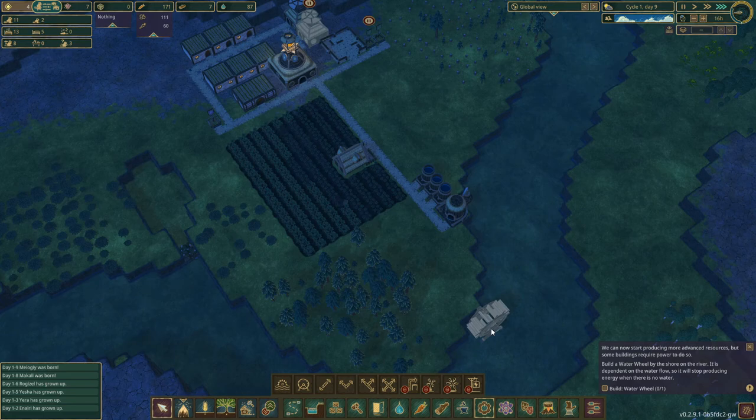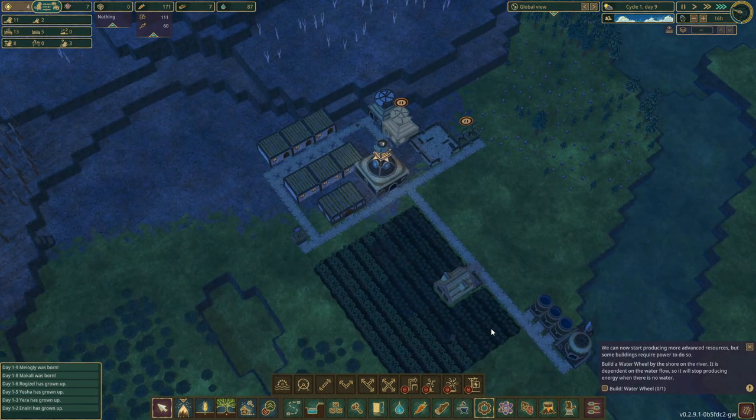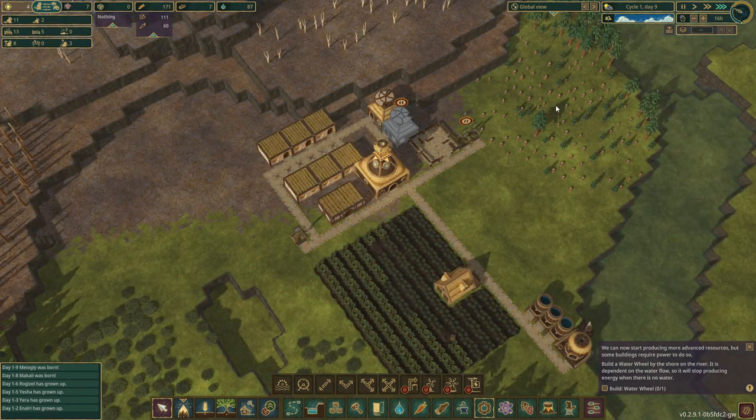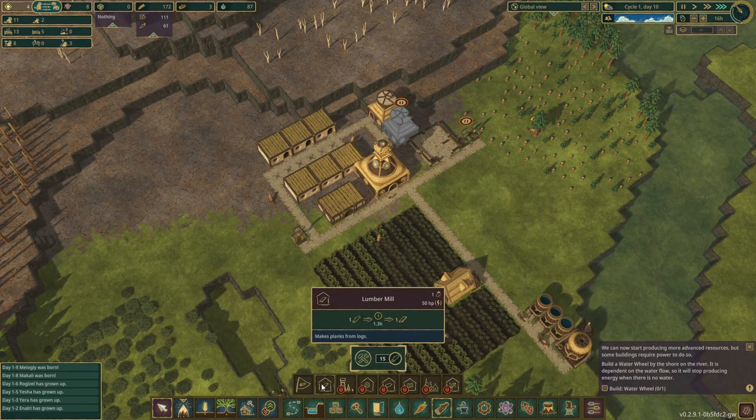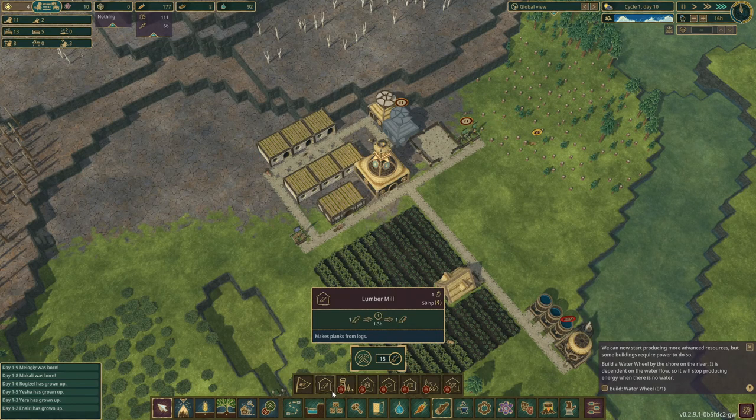We at least need the planks. And we have some born beavers — we really need this. Let's look at the wood. Lumber mill, forester — 60 science points. And we're definitely going to need the lumber mill first, so I guess we do need that stuff.